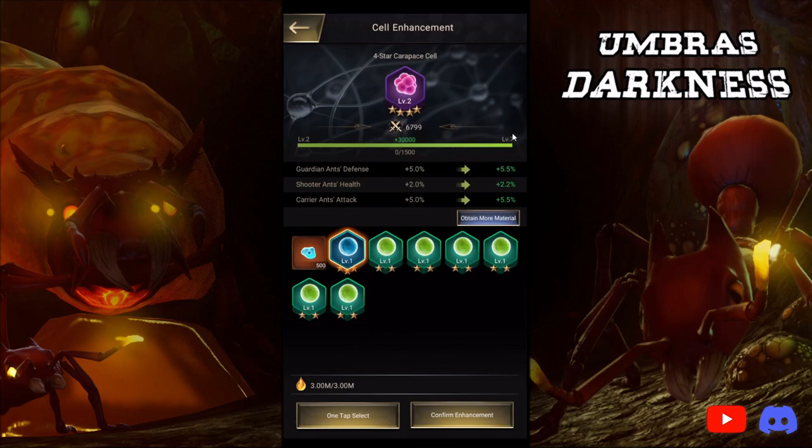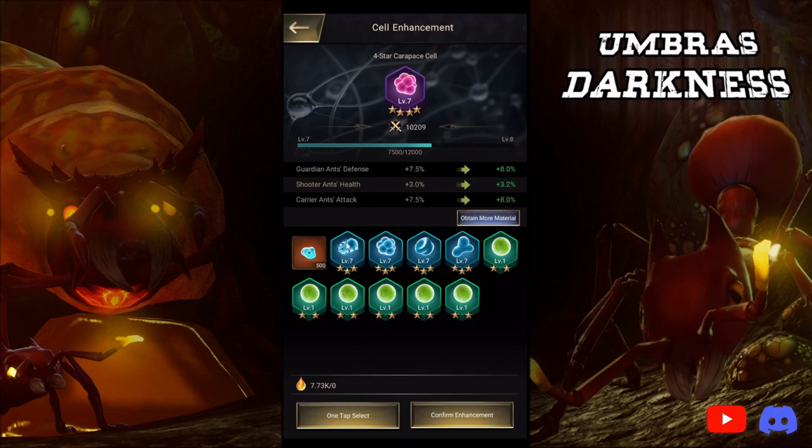So we're going to get to level 7, confirm the enhancement, and all of a sudden we can use these other 3-star level 7 pieces of equipment in order to get there. I think that's a really cool feature and I think that's beneficial — I don't see any negative sides to that.